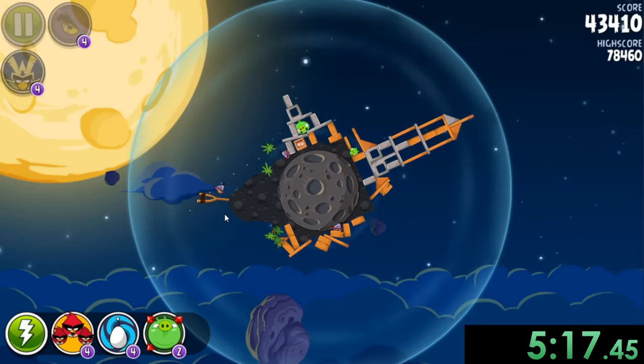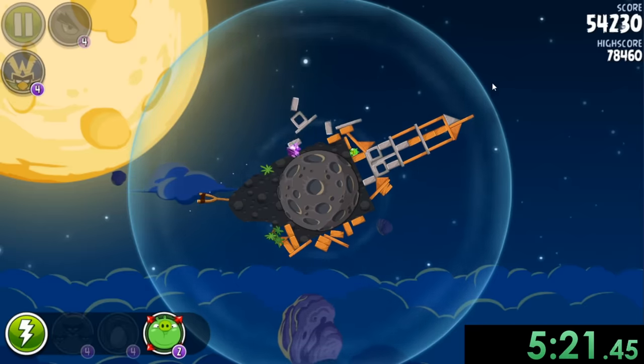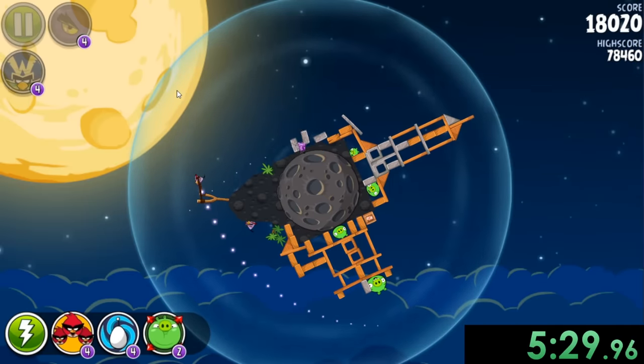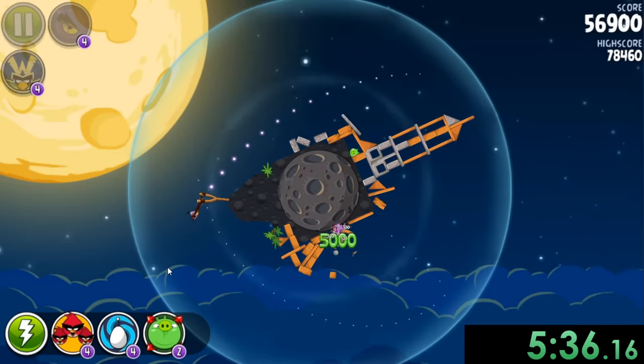Right here we can go there and then hit the TNT to make sure that all these pigs explode. We can go right here, then get through there to hit that TNT as well. The game does not feel like giving this to me right now — please just work. And there we go, thank you game. You want to hit that TNT but it's so awkward to hit. I don't really know how else to explain it, but there we go.